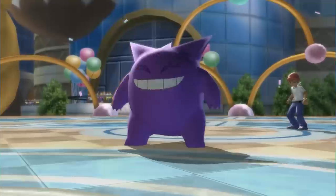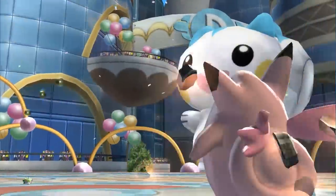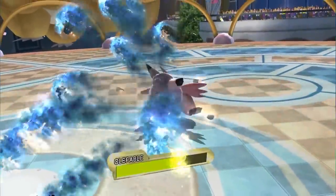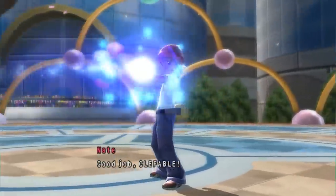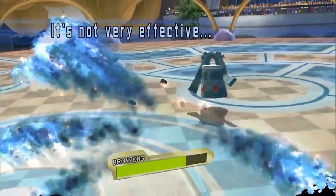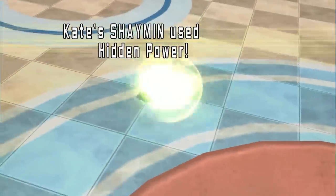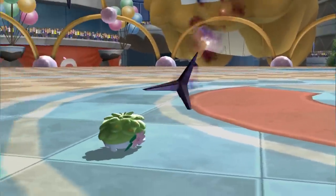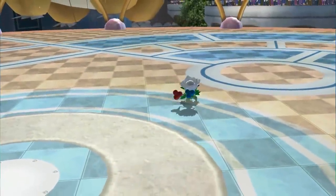Shaymin did experience some severe roadblocks later on. It was hurt by the rise of Clefable's stall, as Clefable completely ignored any and all passive damage including Leech Seed, while avoiding the 2HKO from even a Life Orb Seed Flare — whose low PP and occasionally frustrating accuracy made aiming for a drop unreliable. Shaymin needed to lead off with Seed Flare if it even wanted a chance at breaking through, and Clefable's teammates such as Skarmory, Jirachi, or Bronzong could take advantage by switching into the Seed Flare before drawing out an HP Fire for Clefable to switch into safely. The rise in Toxic Spikes from Clefable's ever-present partner Nidoqueen didn't help matters either.